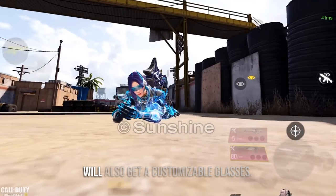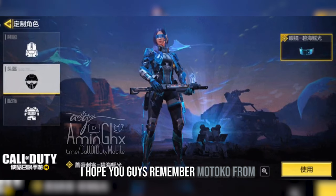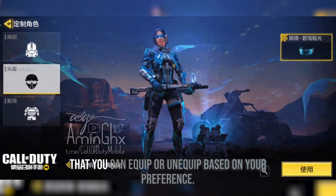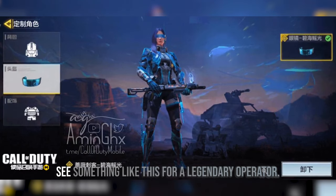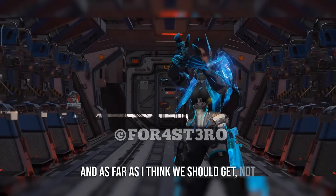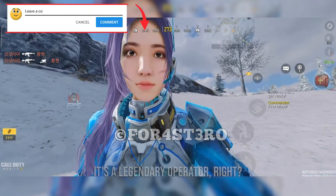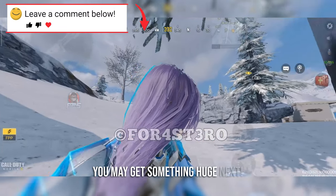In addition to these features, you will also get customizable glasses. If you remember, Motoko from the Switchblade lucky draw had this feature. When you go under helmets, you can see glasses that you can equip or unequip based on your preference. This is the first time we're going to see something like this for a legendary operator. I think we should get not only the helmet slot but also a clothing slot to allow customization for a legendary operator — because why not? It's a legendary operator. Maybe this is the start and you may get something huge next.